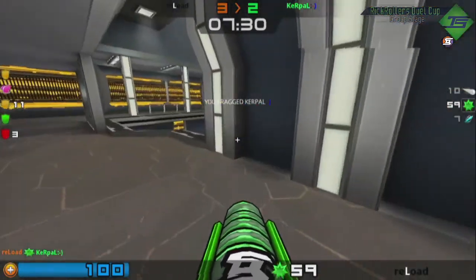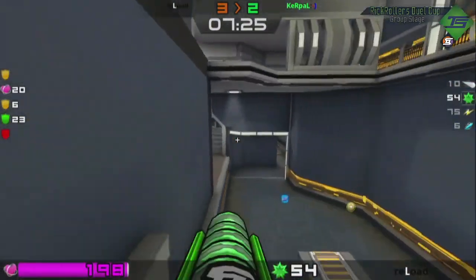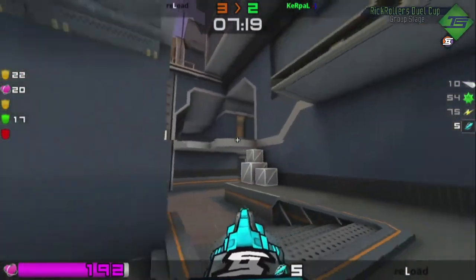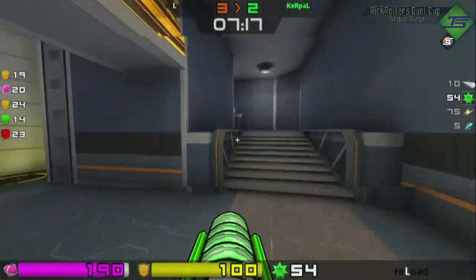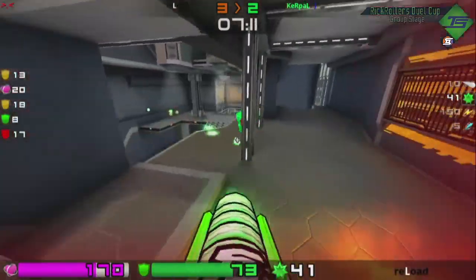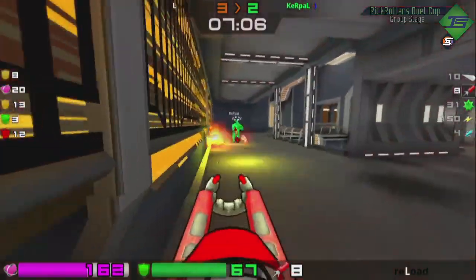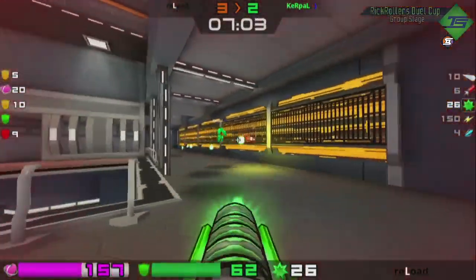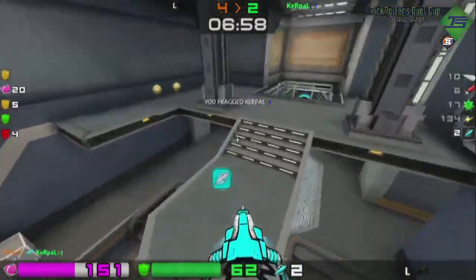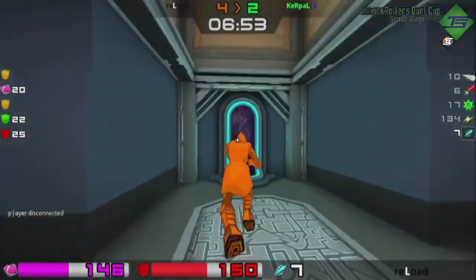So just trading frags right now and trading items as well. After that last bit of damage, we've got both Red and Mega coming up. Reload is dashing his way back over — we hear Kerpal over on the Yellow Armor, which cuts himself off from the Red, giving that over to Reload. So that was a freebie for him. Reload really solidifying himself here, cutting that map in half. Actually catches Kerpal here. Kerpal missing his shots. He gets a kill and Reload is ready here for the Red Armor.